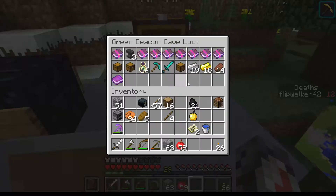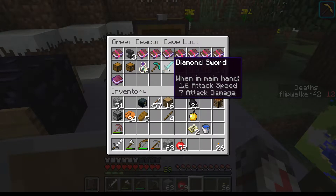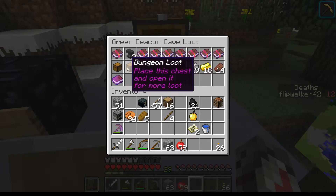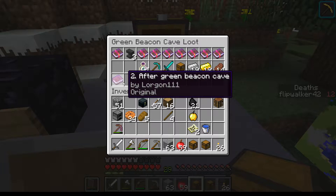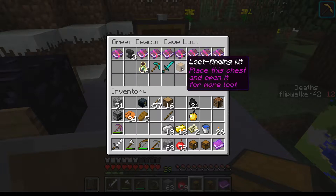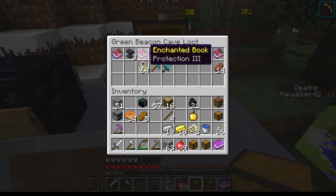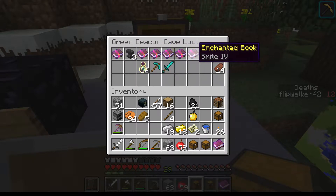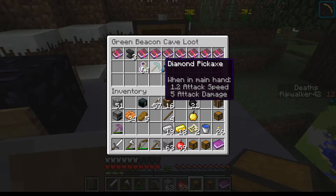Let's go ahead and throw down the green beacon loot. Diamond sword? Diamond pickaxe — I like it. Got two dungeon loot chests. Another book, a bunch of food. Loot finding kit, more loot. Protection four — very nice. Protection three. Sharpness. There's definitely some good stuff here.